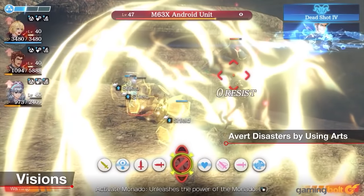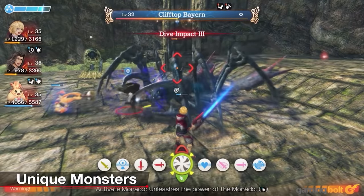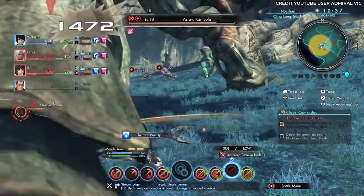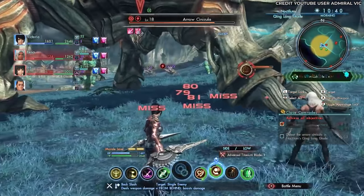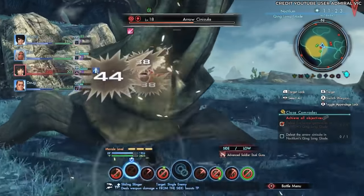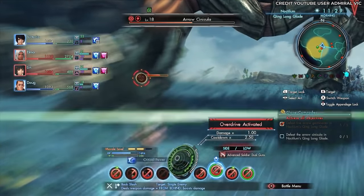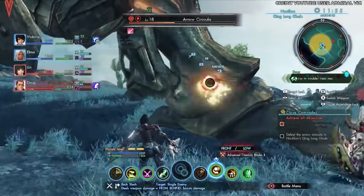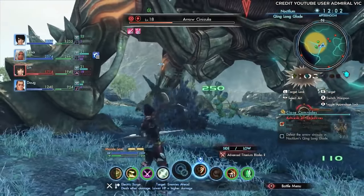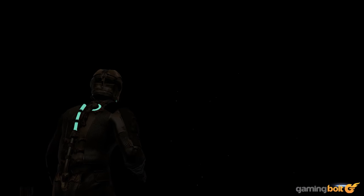Xenoblade Chronicles X: Probably the most multi-faceted combat system in the entire Xenoblade series, Xenoblade Chronicles X features a huge number of ways to engage enemies. One of the most useful attack mechanics is the ability to target enemy appendages — these are destructible parts of an enemy that yield extra loot if you destroy them. With such a deep combat system, there are extra layers of strategy: appendages have a hardness meter requiring you to utilize the appropriate skills to deal the most damage, and destroying them increases overall damage for the remainder of the battle, making it a very useful strategy to focus on.